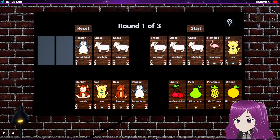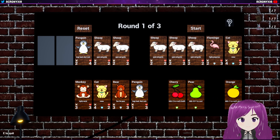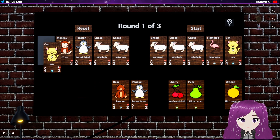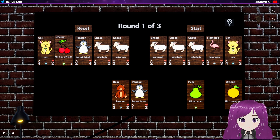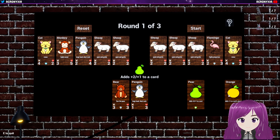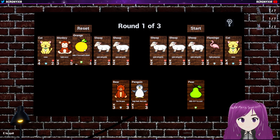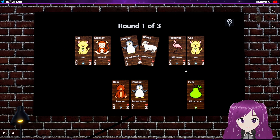I wonder if I can do a penguin as well. If we do this — because then these should be... I should still have 2. Flamingo does 2, but it has 3 health, so I need the monkey. And this one — and I should do... No effect. Okay. Two cards attack. I'm gonna put this one. Start. Nice. Nice. Nice.